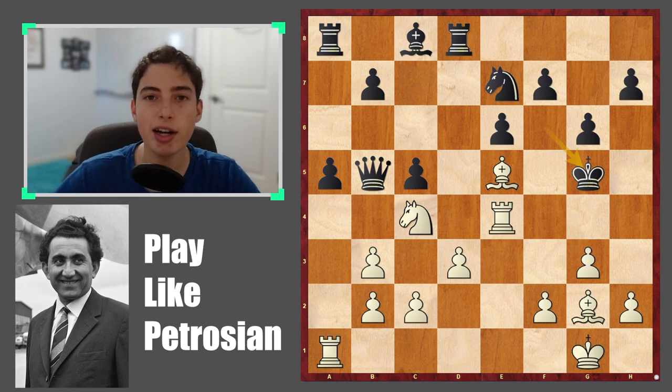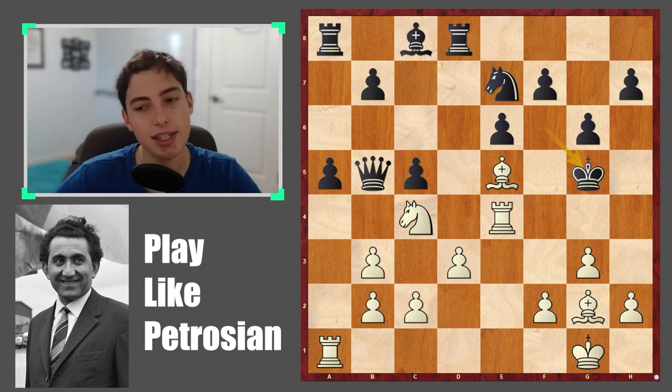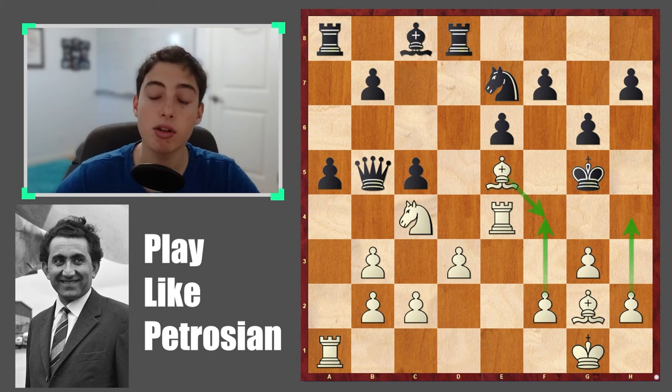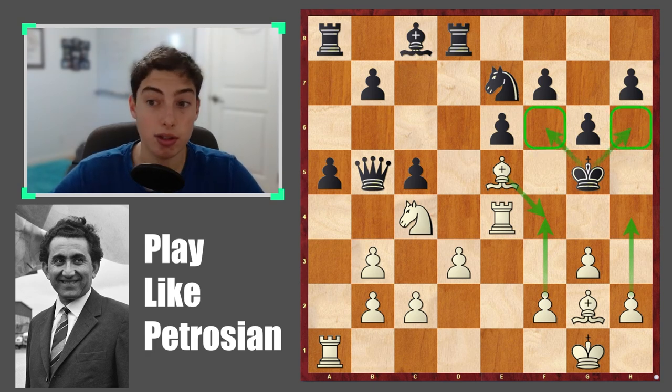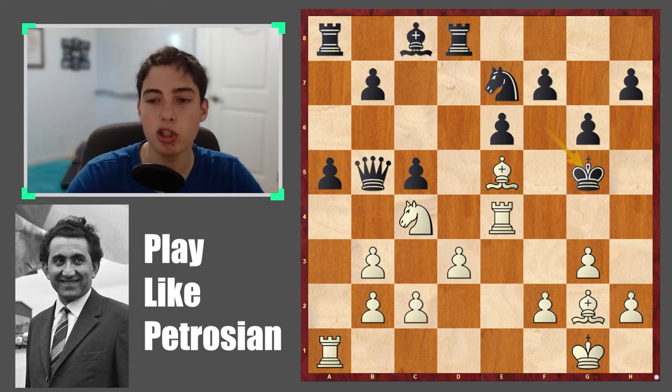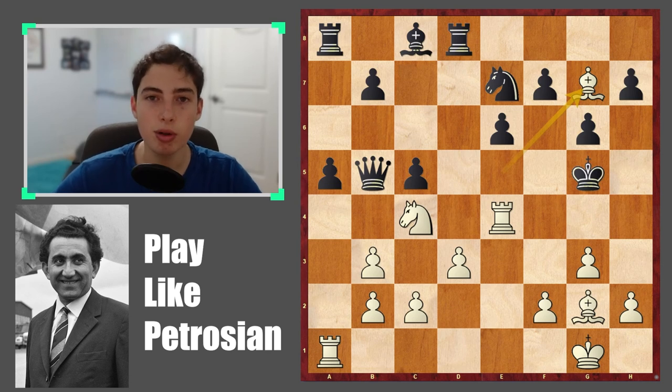For the final critical position, you need to find the right continuation — and it's not as easy as it looks. Pause the video if you need more time. Most people would immediately look at all the checks, and that's probably the right way to start, but you need to realize that black can always escape through one of these squares and maybe even escape all the way back. You have to cut the king off, which leads to the beautiful move bishop to g7.